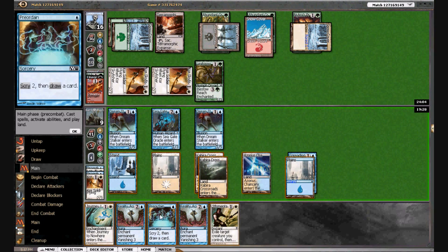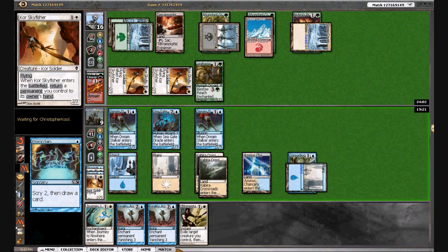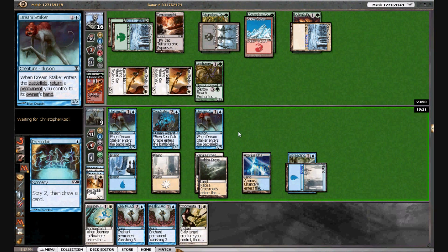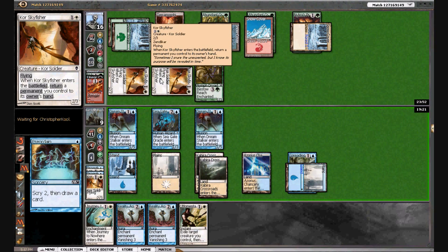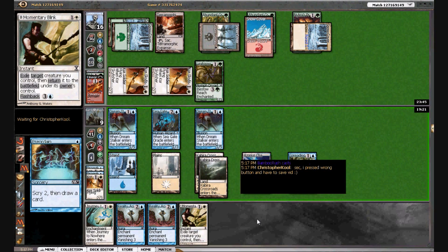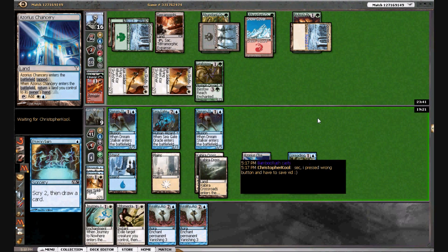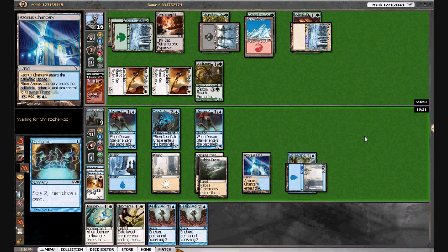We are back — I apologize for the disconnect. We're going to Preordain first. The way this works: you cast Journey, that enters-the-battlefield trigger goes on the stack, you Blink the Dream Stalker which bounces the Journey, so that leaves-the-battlefield trigger resolves before the enters-the-battlefield trigger resolves, and that permanently exiles the Court Sky Fisher. The Journey comes back to our hand. Chris is actually recording this as well — I didn't know. We've lost a lot of time on our clock unfortunately, but this deck is very decision intensive.